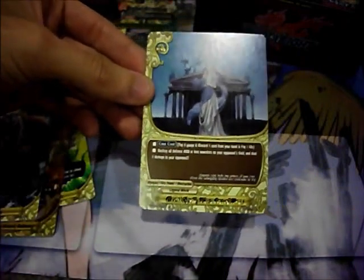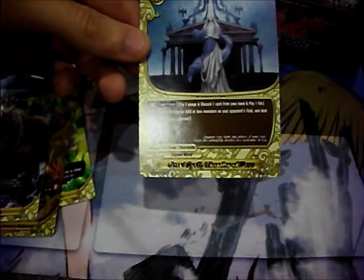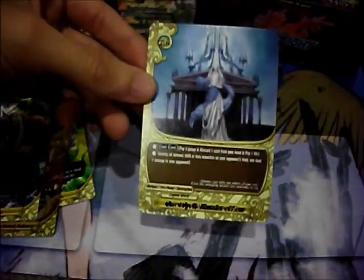Great Spell of Thunder of Zeus — pay 3 gauge, discard 1 card from your hand, and pay 1 life. Wow, that's a lot. Destroy all defense 4000 or less monsters on your opponent's field and deal 2 damage to your opponent. That's not too bad.